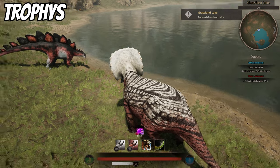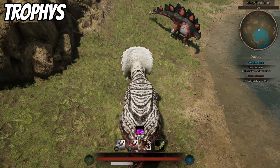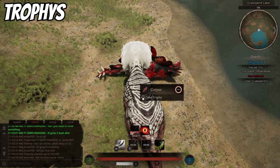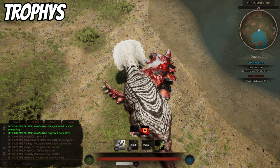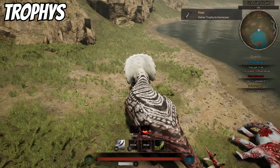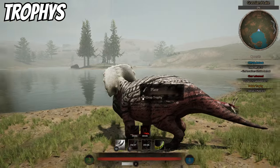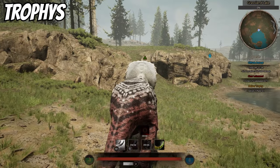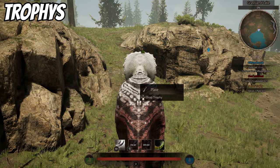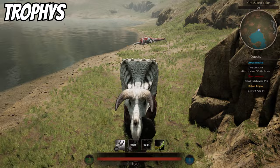Something you might not know about is trophies. When you kill an adult dino you get a trophy, and you can bring it to your home cave for extra XP. Once you kill the adult it will say 'take trophy.' Pick it up — you'll see it in your mouth — and a quest will appear on the right side to deliver it to the nearest home cave, which will be highlighted green. Once you bring it inside the home cave it gives you almost a full bar of growth XP.